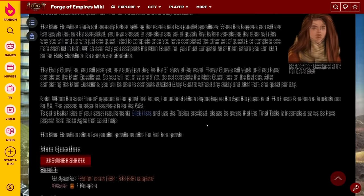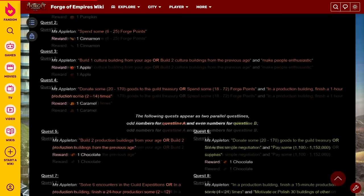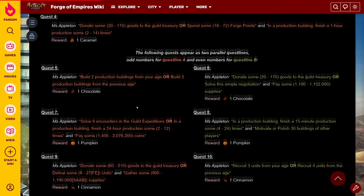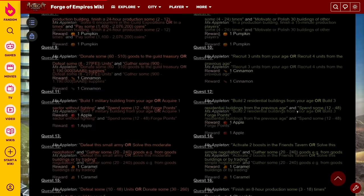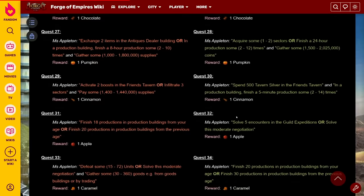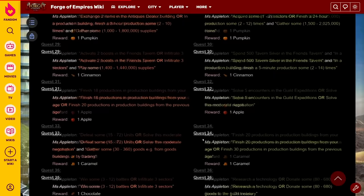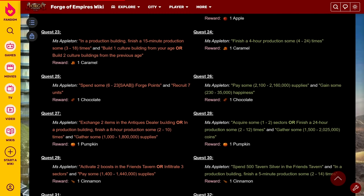A little bit unique thing about this event — well known from last year as well — is that after quest four, you'll see that we have two unique quest lines. Simultaneously we will have two quest lines and you'll be able to complete quests from both at the same time. The challenge is that there are more quests — this event has over 70 in total — but you are able to complete two sets of quests at the same time. For example, quest number 16 requires you to produce eight-hour productions and quest number 37 on the other side requires you to complete eight-hour productions. So if you plan ahead, you might be able to do both of those at the same time with the same collections, and also spending forge points or collecting resources can be done simultaneously in both quest lines.